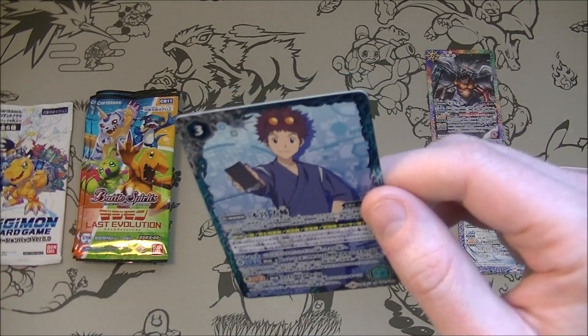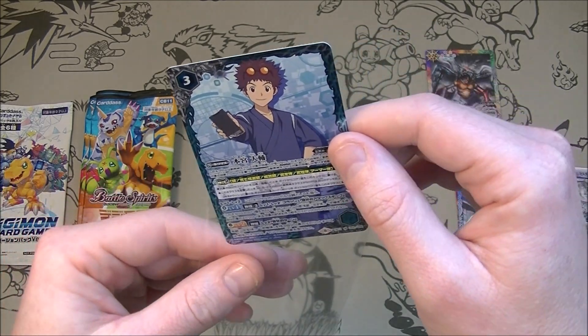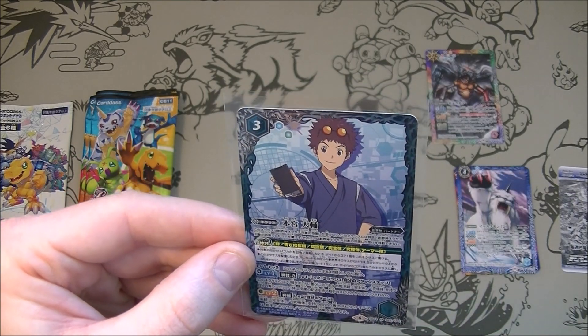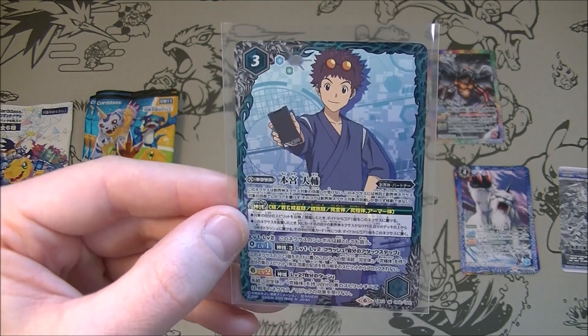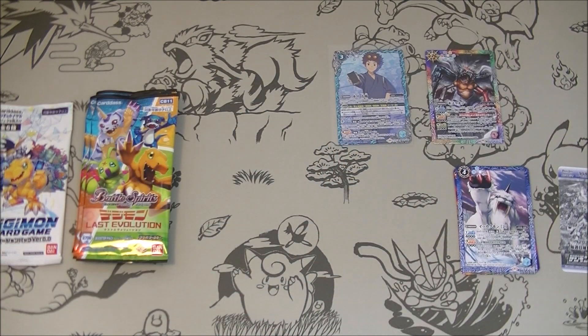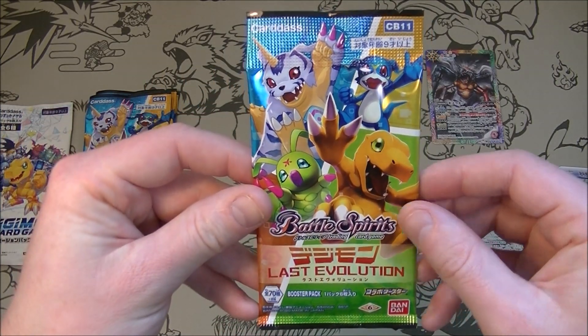They're too big - let's just put them in a crappy sleeve then if they're not going to fit anyway. There we go. Who's this - what's his name? Motomiya Daisuke. He's got his little smartphone there. I guess they've had to adjust to the times - these digital monsters now that we're in the smartphone era. It's a little bit different I suppose.